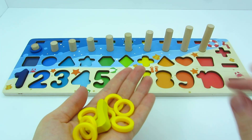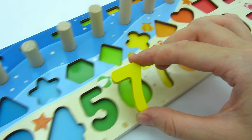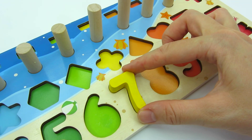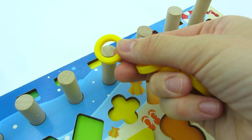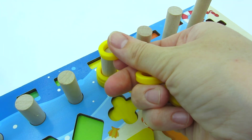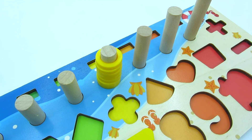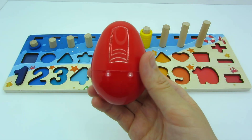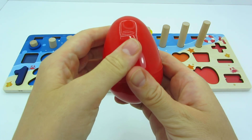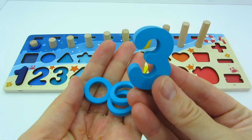Wow, it's the number seven! Where should we put it? Here, and here, and here — yeah! And the circles: one, two, three, four, five, six, seven. We did it, good job! And now the red egg, let's see. Wow, the number three!